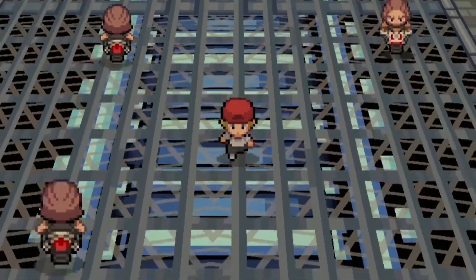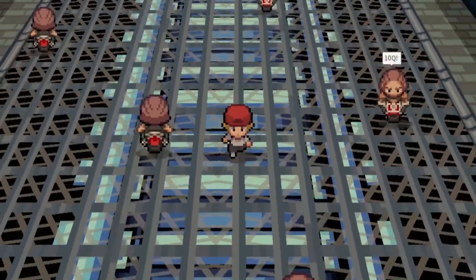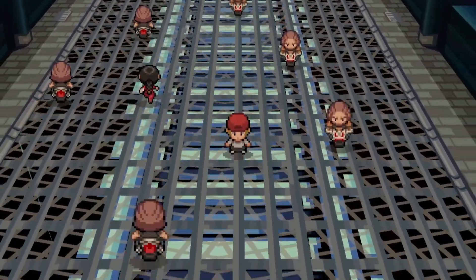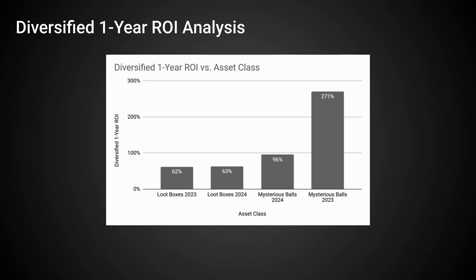As we can see, they didn't do as well as the first set, which is really significant and it makes sense. But now that we have all the data, let's compare the performance of everything analyzed so far in the first year. We can see that Mysterious Balls from 2024 were almost three times worse compared to the first ones, but they were still better than loot boxes.